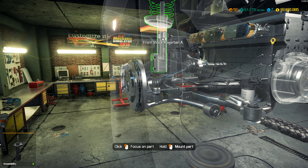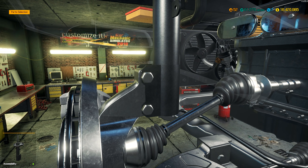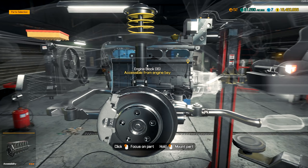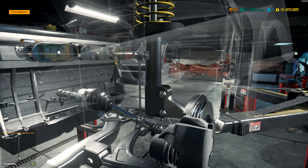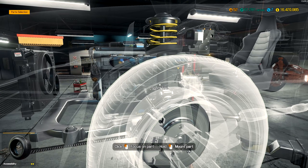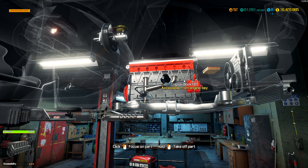Let's add the final part to this side. I need the... there we go. Now she's done. We can add the wheels — we'll add those afterwards. Let's finish this side here as well.